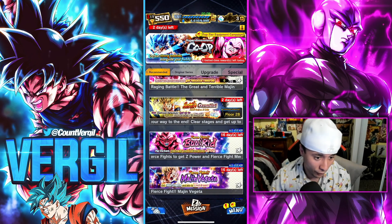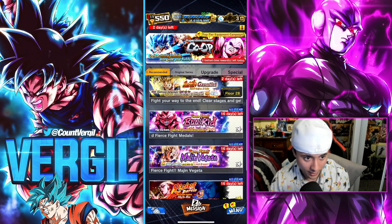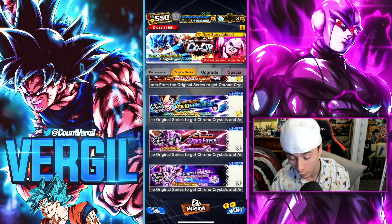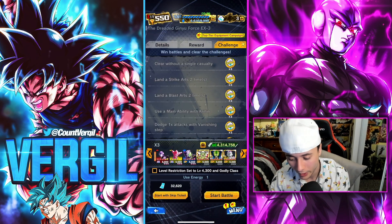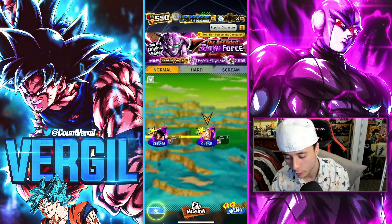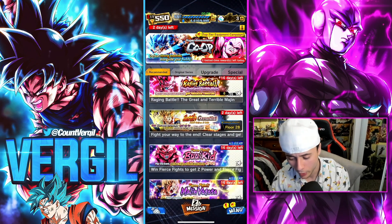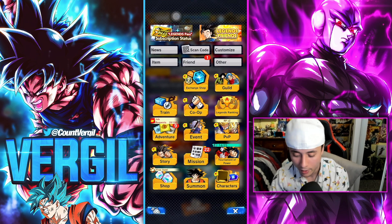For returned events, definitely jump in if you want to do the Majin Vegeta one. The Rising Battle and any other events that stay in the game give you crystals. For new players specifically, do any of these challenges and you'll get chrono crystals for everything you do in here — upgrades and everything else.